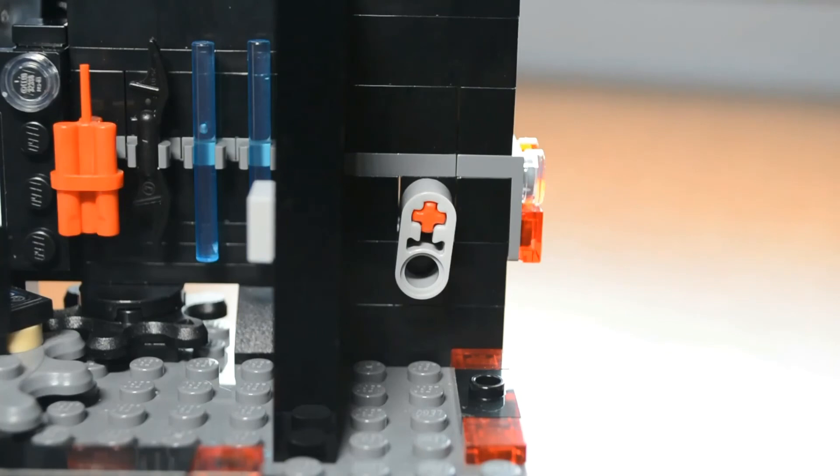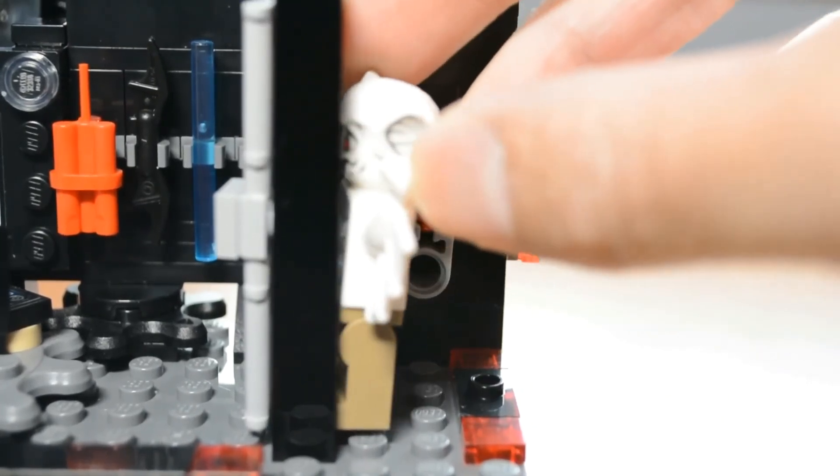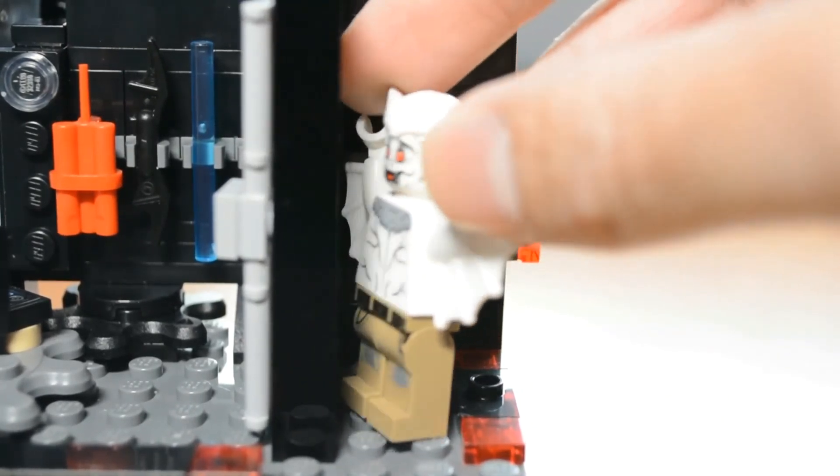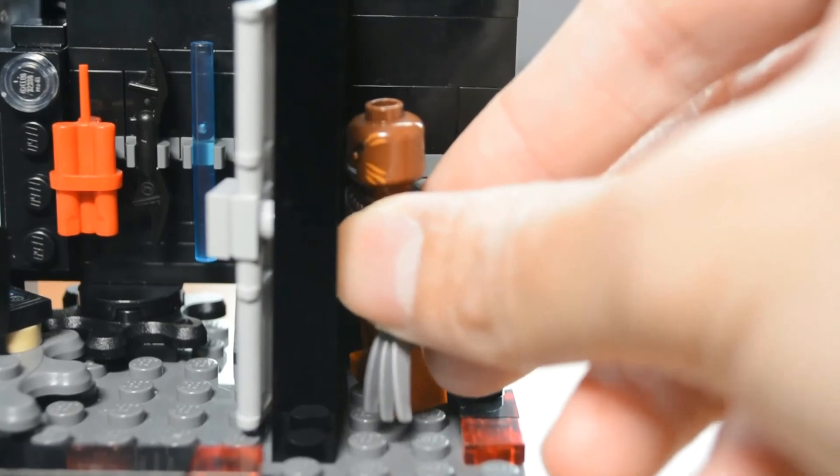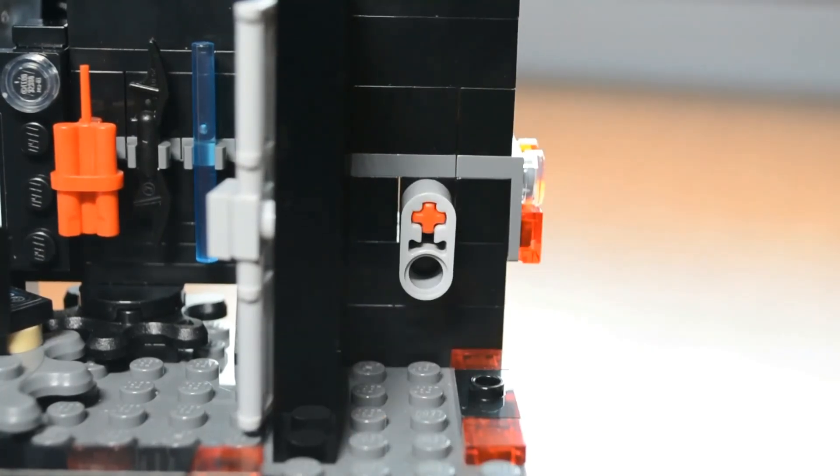And as for Man-Bat, he can't fit in there at all because his wings are just too wide. Same for Bronze Tiger — his claws are just in the way, so he can't fit in either. So this space is really just too small.